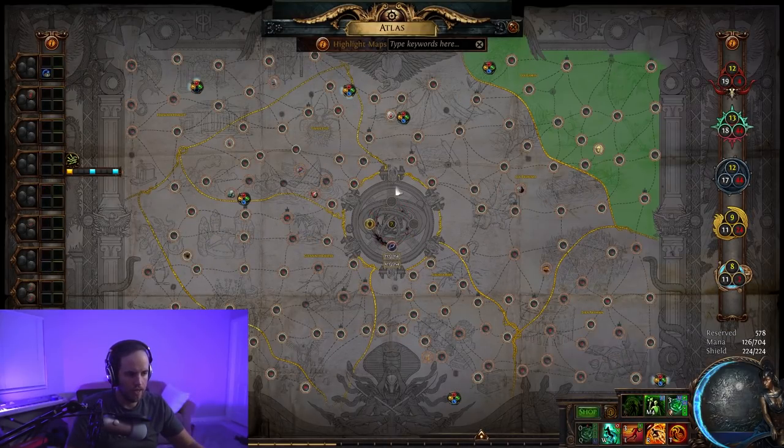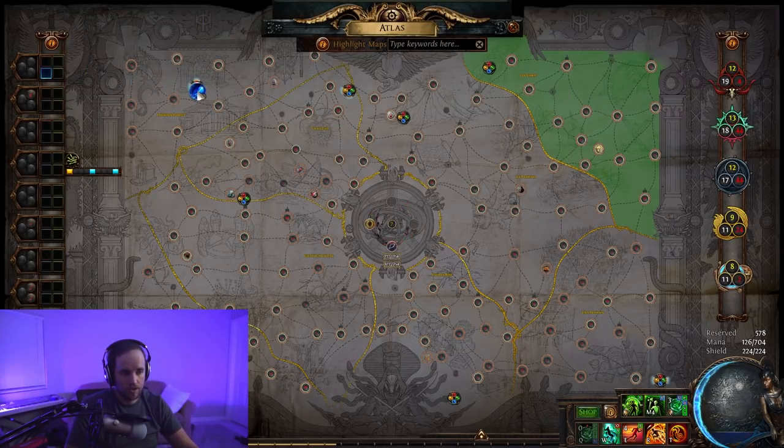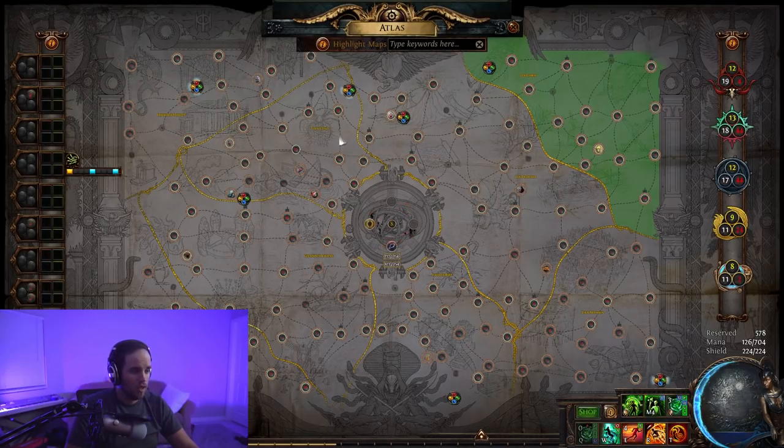As you slot in watchstones, the awakening level in the middle of your atlas increases. Each level makes map bosses and enemies harder but causes them to drop more items and more conqueror influence items. If you're having issues running high-tier maps because bosses are too hard, you can actually remove watchstones to lower the awakening level. With all four watchstones in a region, you reach awakening level eight — the hardest enemies and bosses in the end game, but the most lucrative rewards.